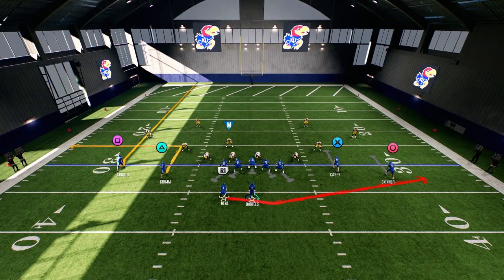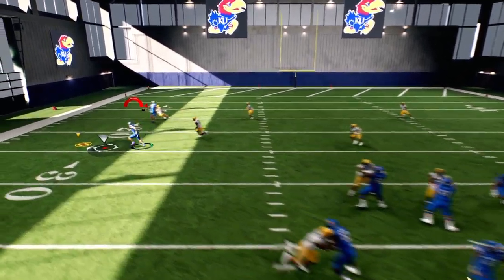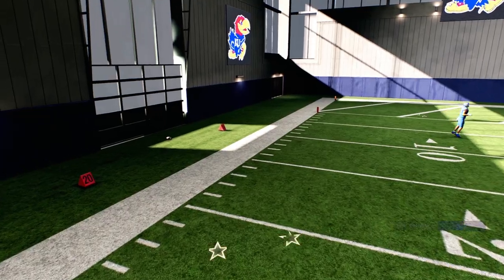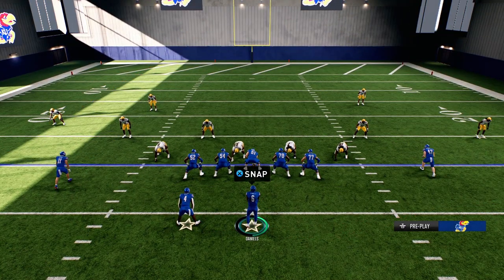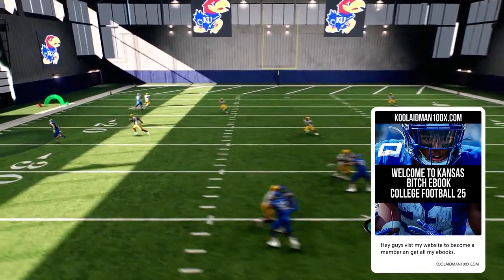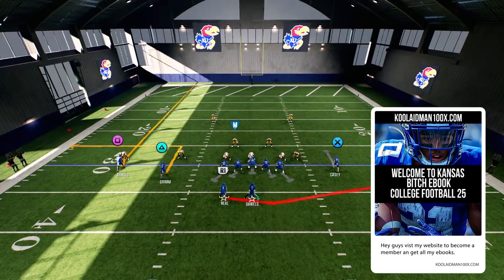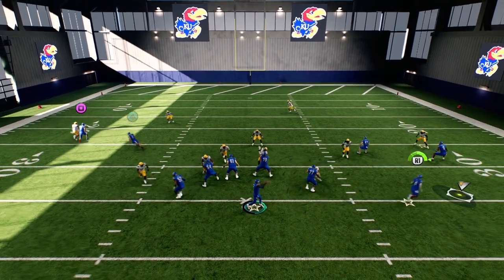You've got a swing with two pass plays out of it — you've got an out route you can go to, and you've got a streak. One thing to note: you can't audible this play. But the cool thing is you've got a nice out route and two plays you can throw to.